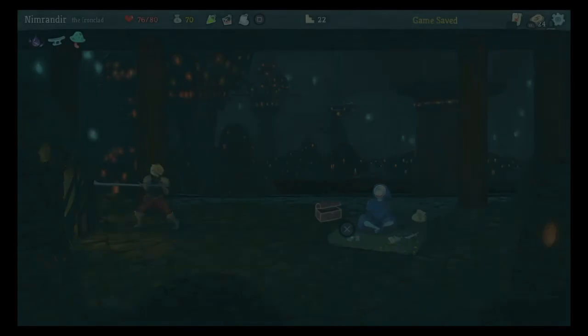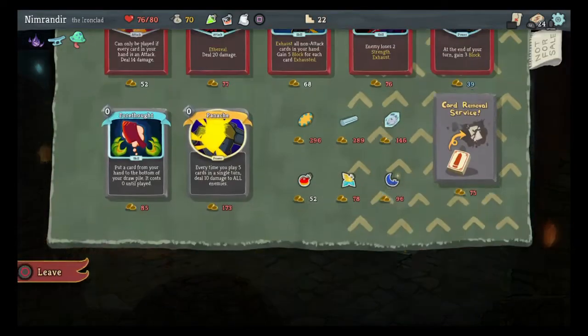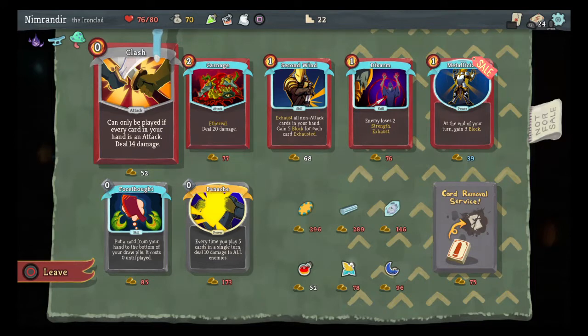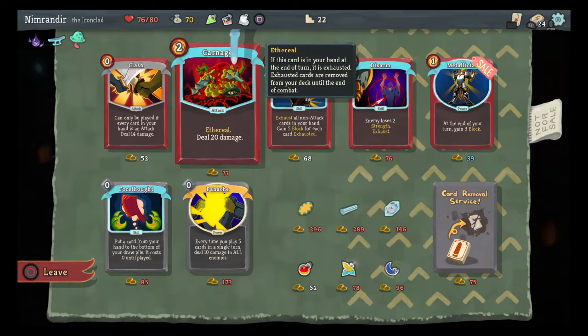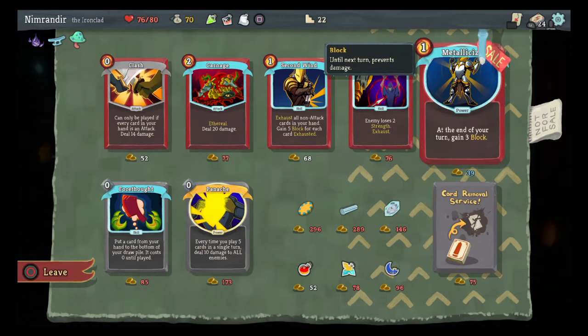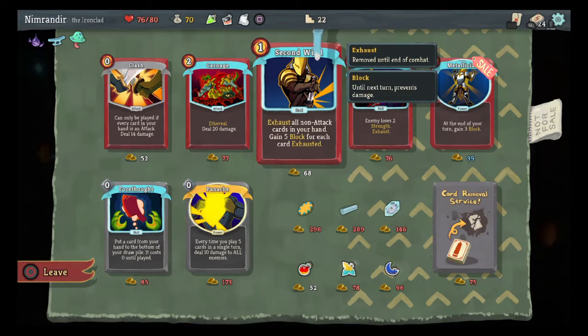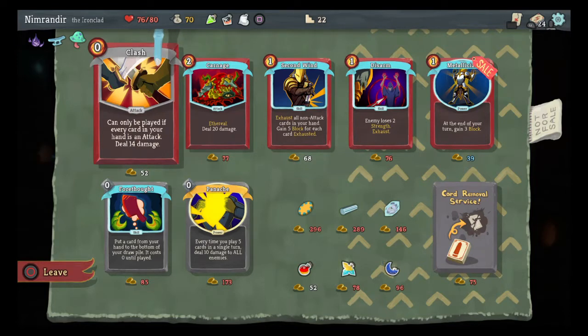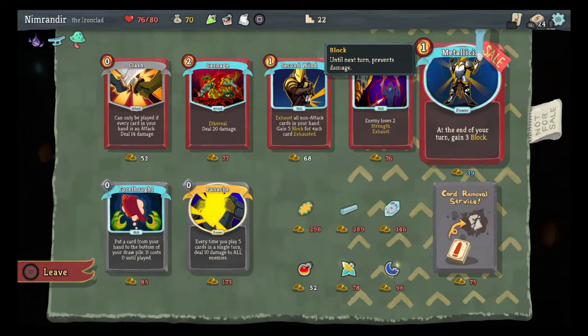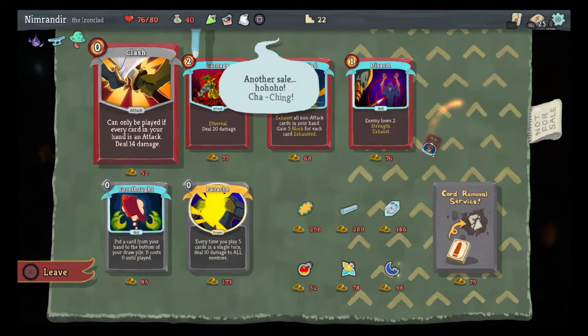So now I have a mystery in front of me — the mystery is a shop. I doubt I'm going to be able to afford much, but we'll take a look anyway. Clash: can only be played if every card in your hand is an attack — probably not going to happen. Carnage has a truly disgusting picture on it — 20 damage and Ethereal. I got a lot of mileage out of Metallicize in my last game, but it doesn't feel like that's the way I'm playing here. Panache: anytime you play 5 cards in a single turn, deal 10 damage to enemies — I'm not going to pull that off that often. I'll go ahead and pick up the Metallicize.